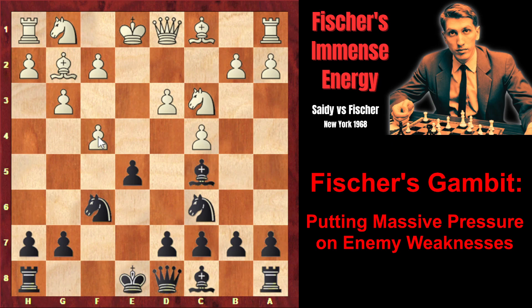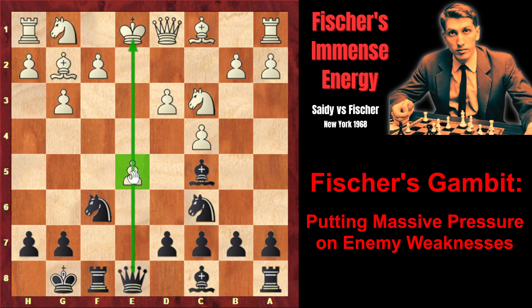However, this sacrifice wasn't completely sound, because white could have captured on f4, which white actually did in our game. Fischer castled kingside, and now white should have captured on e5 too, which white didn't do. After fxe, the pawn on e5 would have attacked the knight, and black wouldn't be able to capture the pawn because of d4 with a fork. Fischer most probably would have played either rook e8 or queen e8 to pin the pawn, and next move black would have returned one of the two sacrificed pawns. However, white would still be a pawn up, and black wouldn't have had enough compensation.